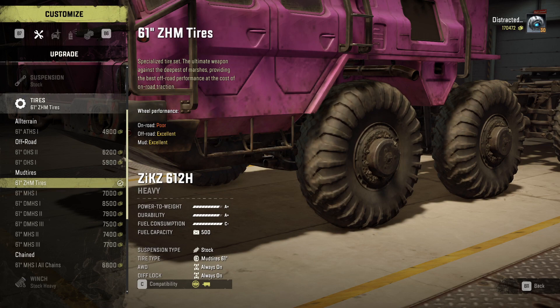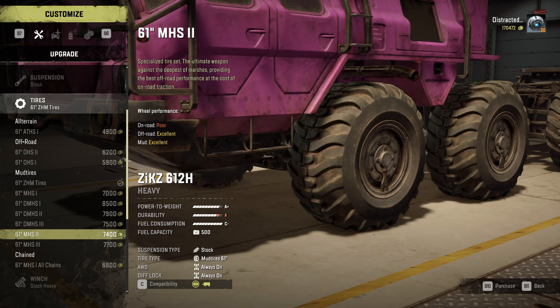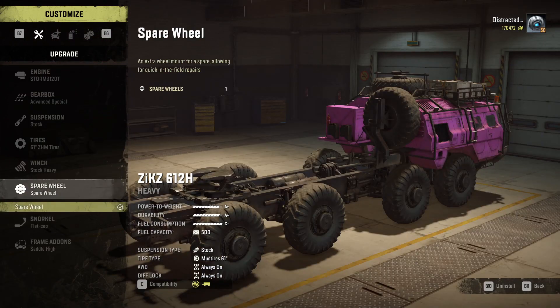The best is the Tatarain which has a value of 8, which is just insane, and the second best is the CAT 770G from Yukon which has 3.5. But these are 3.35, which is very good especially considering that all the DMHS and MHS2 have a value of 2.4 - this is almost one higher than that. It also gets a spare wheel, which you can take off or leave on; it doesn't affect anything so you might as well just leave it on.